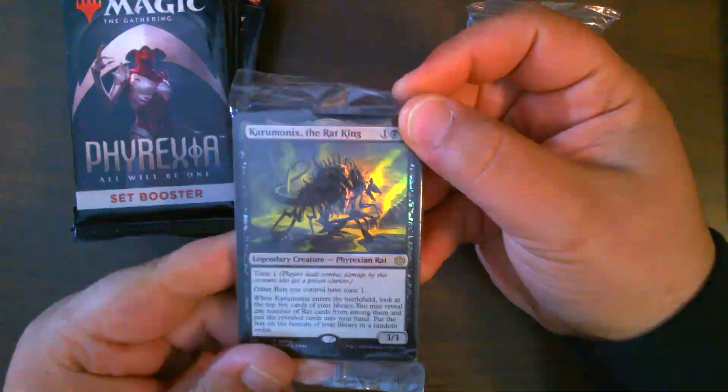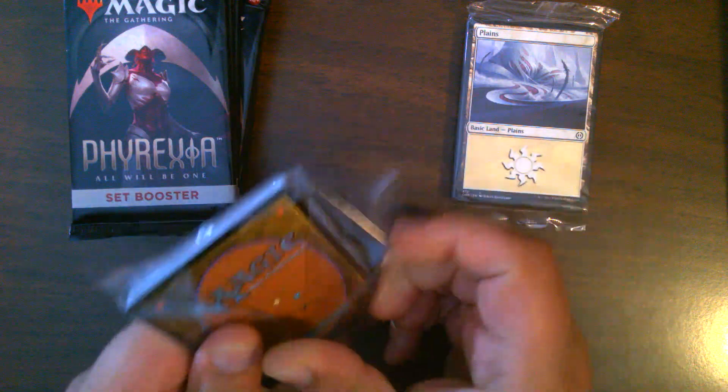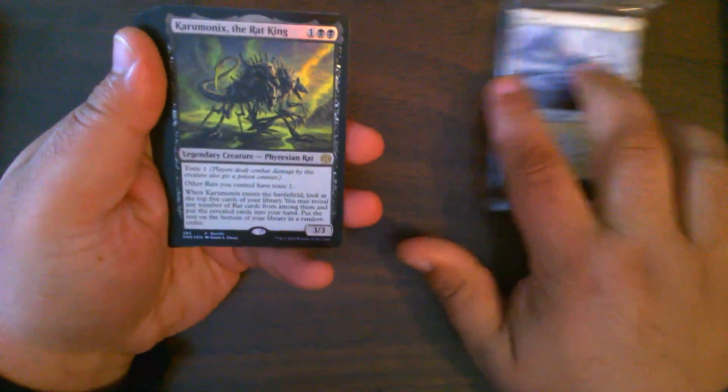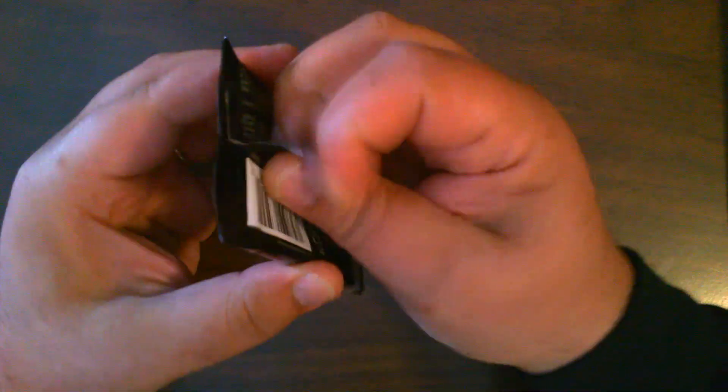Of course, we get an alternate art Caramonix, and a pack of foil lands with it. Let's see what those foil lands look like — I think these are just the regular lands for the set, and one of the only ways to get the normal frame basics in foil. We get our plains, islands, swamps, mountains, and forests. The same ones as non-foils.